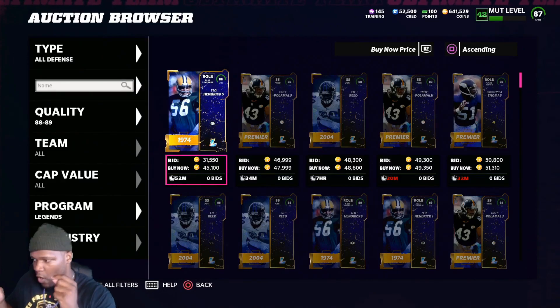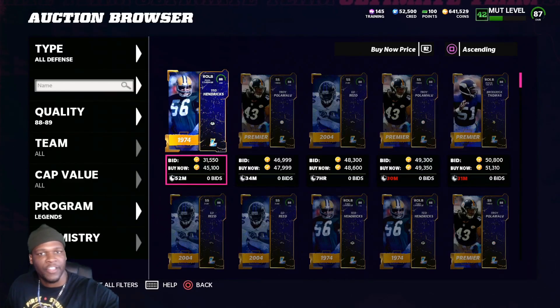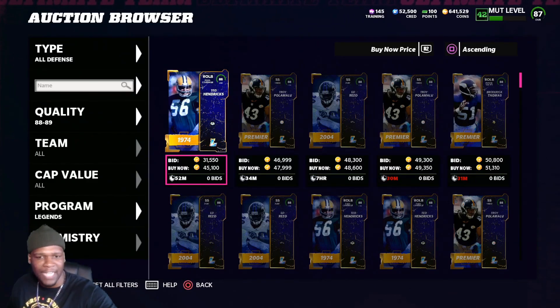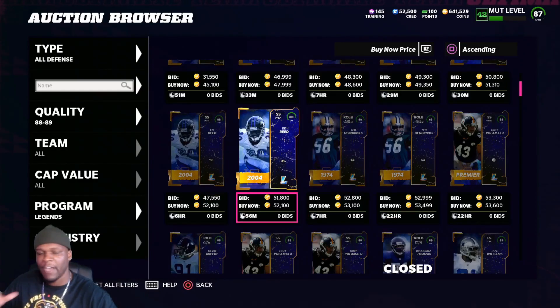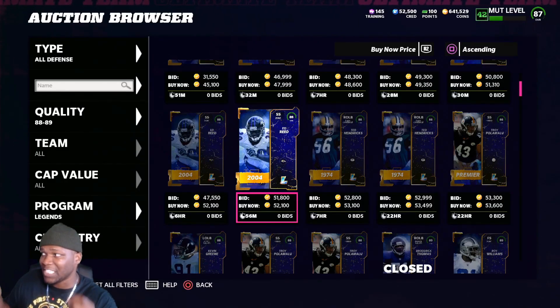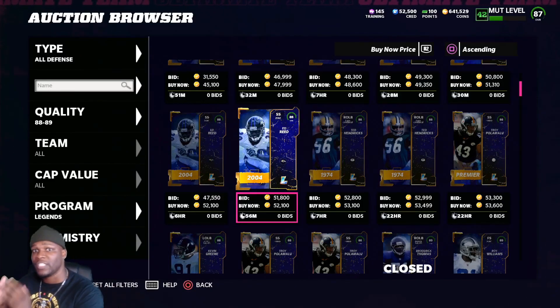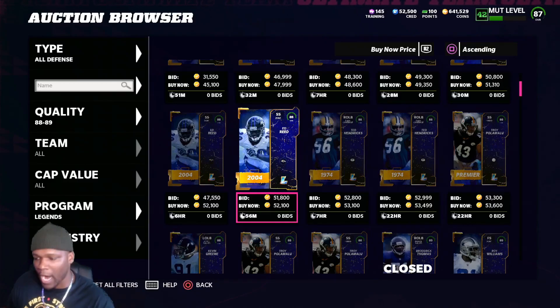Timing is so important. On Saturday, these 88s were all easily accessible for below 38K — you could find them for 38K, 35K, even 40K. A lot of these cards sell for 52K. I found multiple Ed Reeds at 38K on Saturday. You sell Ed Reed at 52K, you're going to get back roughly 47K, which means every Ed Reed I bought I was making around a 9K profit. I bought at least three of them, just bought them, sat on them, posted them Sunday night, and instantly made profit.